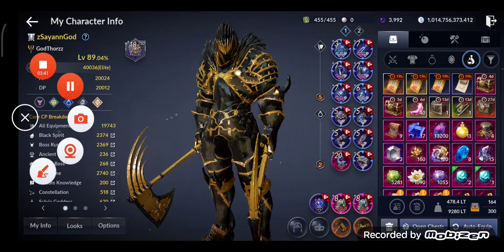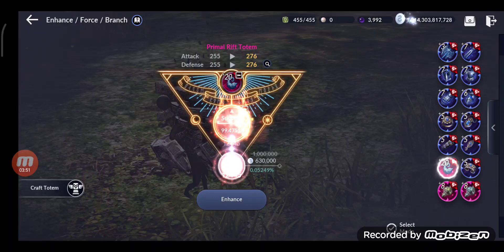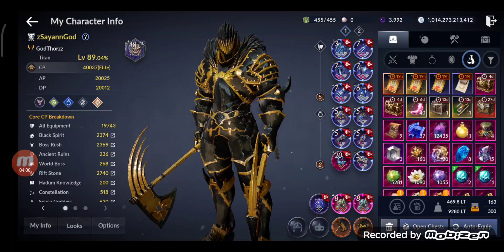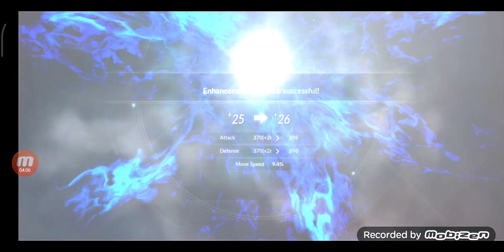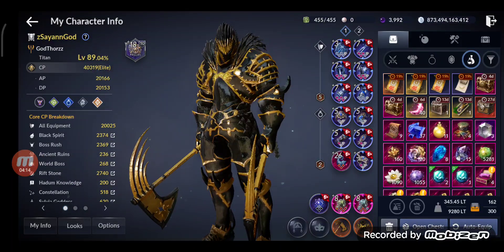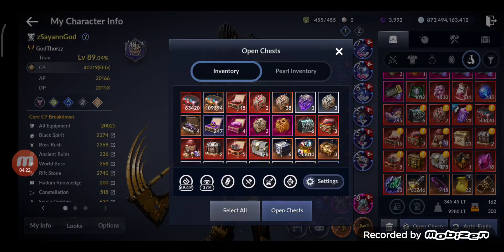Next thing: let's enhance the Primal Totem, which is at level 20 right now. I have 13,000 materials. Skipping forward — I reached level 26 from level 20, that's 6 levels, gaining around 250–260 CP. Not bad!